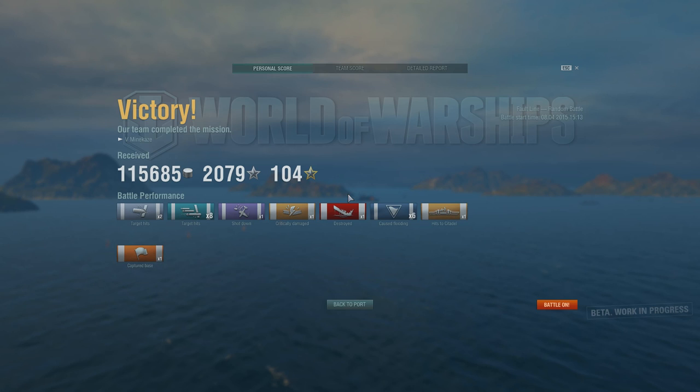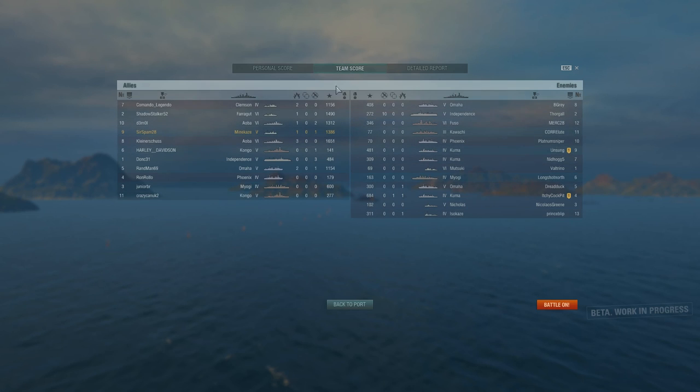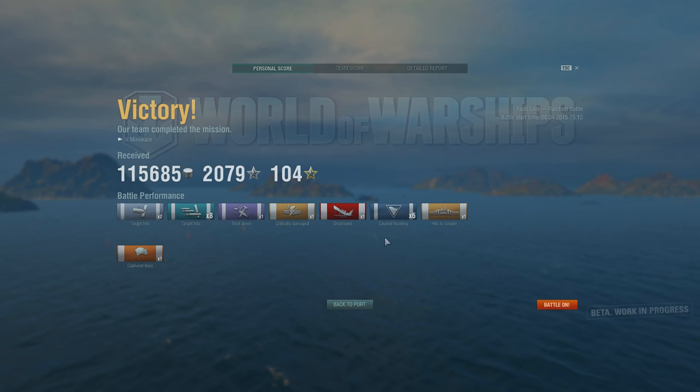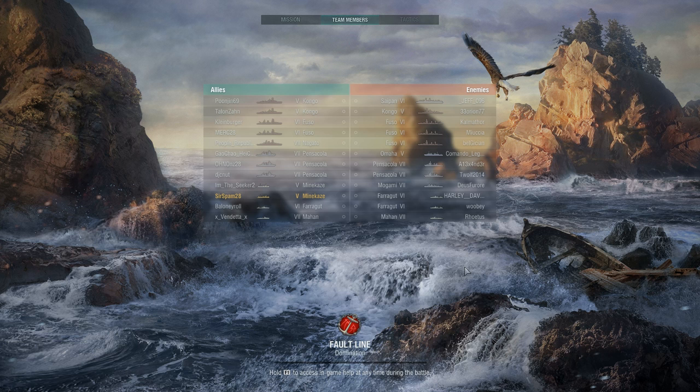So like I said, this was a pretty mediocre game — didn't do massive amounts of damage, didn't get the most points on the team for XP or credits. But this was just a demonstration of some of the tactics for a Japanese destroyer. On a domination map especially: get into the point fast, cap it, give your team a points buffer to win, then stick around and defend the cap. Use your stealth and long-range torpedoes to spam the enemy team.